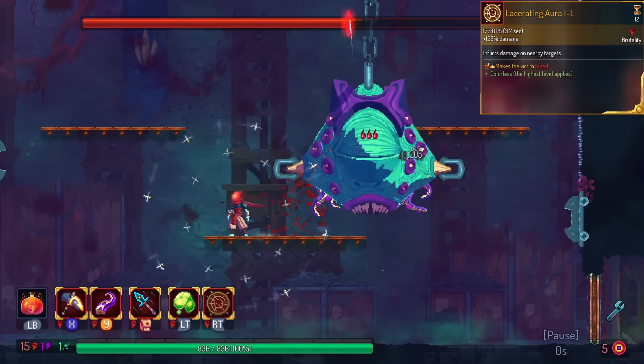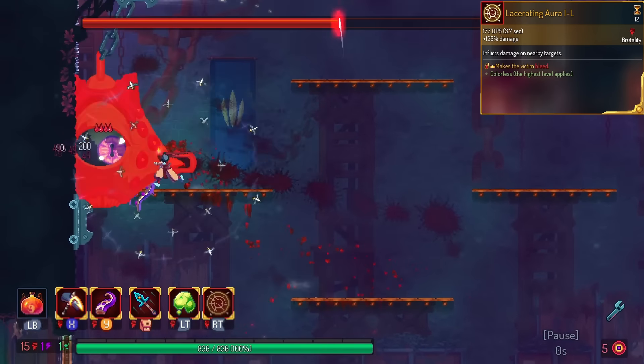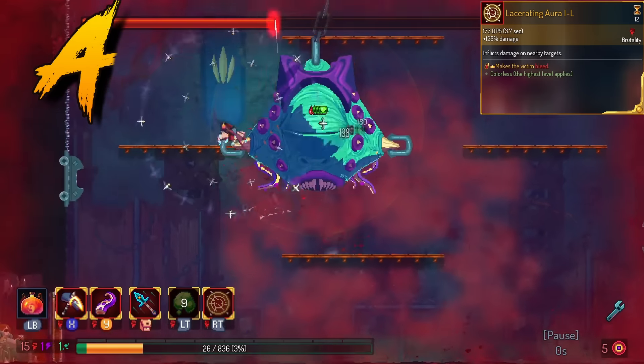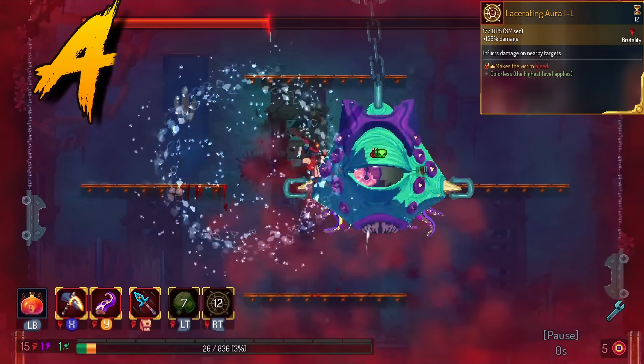Lazerang Aura has bleed on hit. I don't think it attacks fast enough to do five stacks of bleeding, so we're gonna put this in the A tier. It's still very nice and gives you some self-synergy options.